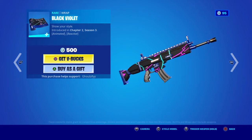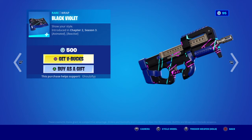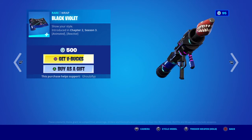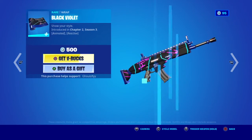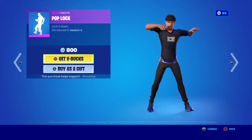The Black Violet wrap is back — it's cool seeing this wrap return, because usually Fortnite releases wraps that are cool and then never returns them, which is sad. So it's nice to see this back. Pop Lock — this one hasn't been out for like six months, right?